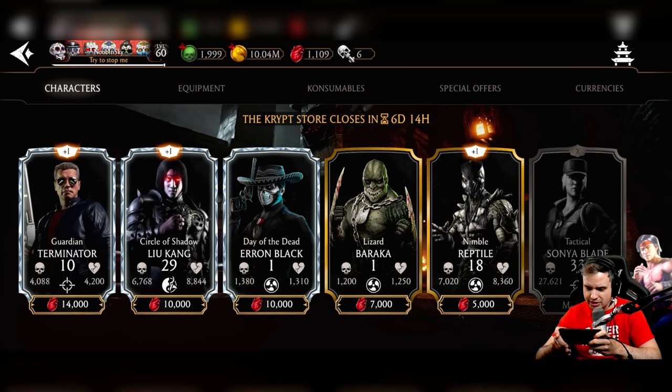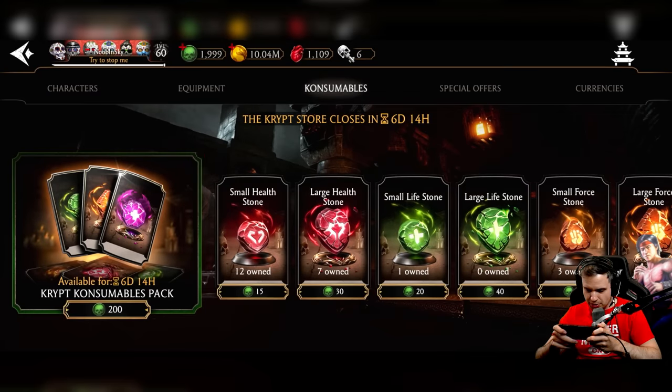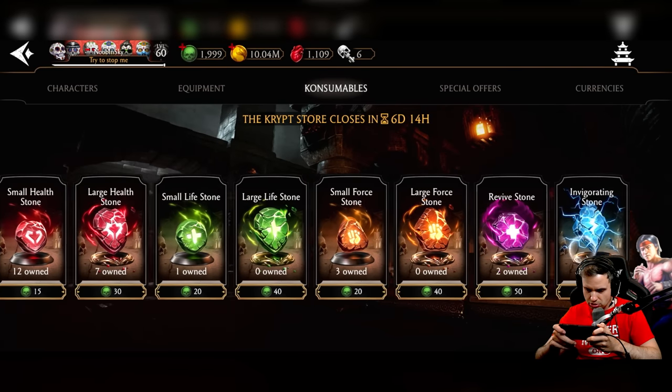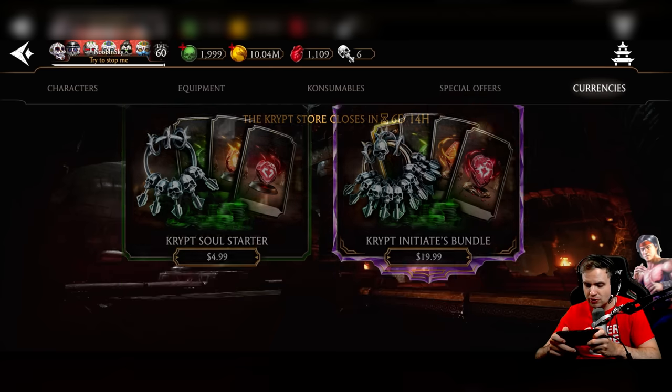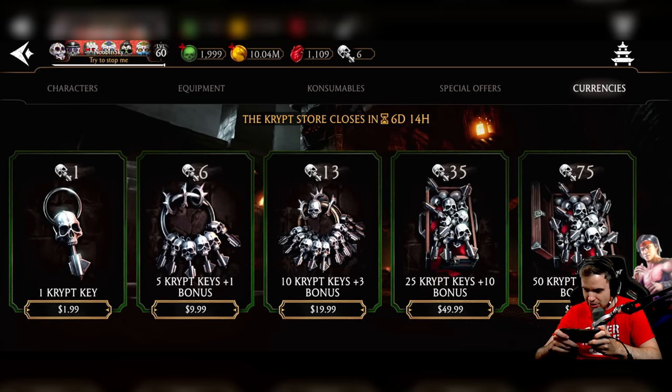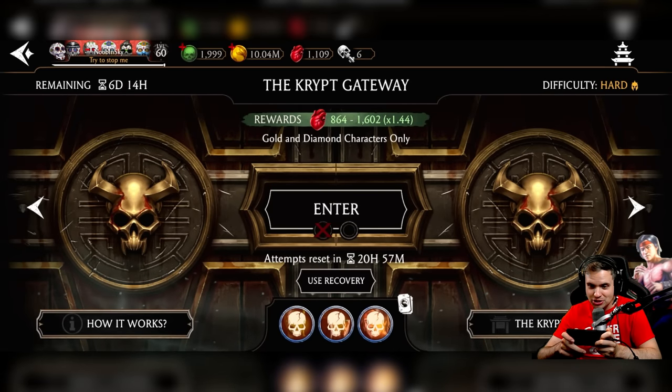Wait — there's equipment also in the Crypt Store! I forgot there's equipment. You can buy the new gear and probably max them out. There's also a Crypt consumables pack you can buy with souls. Special offers for $20 or $5 — I don't think it's worth it. The keys you don't need, because you're going to spend hours every day just using your free tries. And the consumables drop like crazy from everywhere. I don't think any of these purchases are worth it whatsoever. I'll never buy keys.